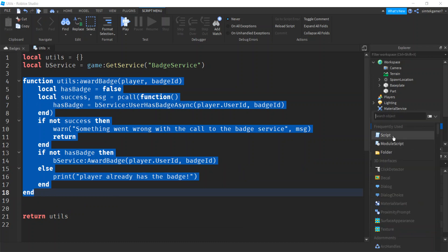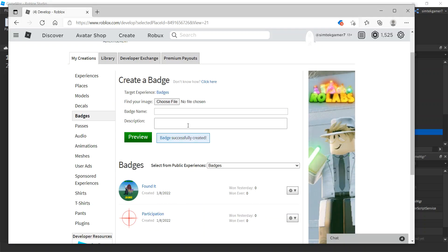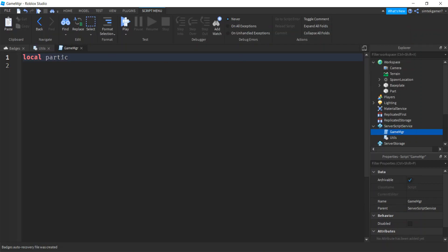Let's go to ServerScriptService and add a new Script called 'GameManager'. Game managers often handle players entering or leaving. We need our participation award ID — let me go find it so I spell it right. Click on the Participation badge — there's the ID we need.